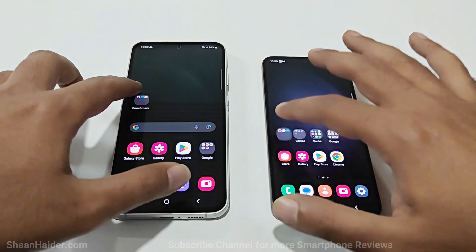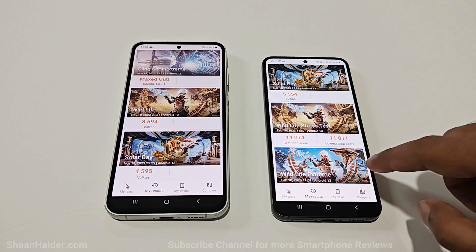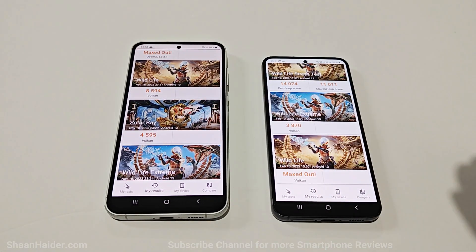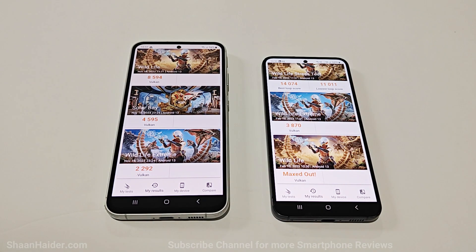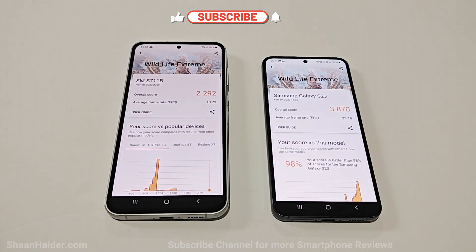If you go back and have a look at 3D Mark, we are going to compare the test score results of Wildlife Extreme and Solar Bay, because on Wildlife the Samsung Galaxy S23 is maxed out. In terms of Wildlife Extreme, Samsung Galaxy S23 scored 3870 and Samsung Galaxy S23 FE scored 2292. In terms of FPS generated, S23 scored 23 FPS and the Samsung Galaxy S23 FE scored 13 FPS.